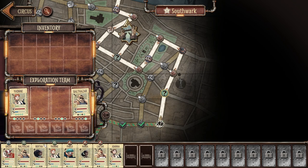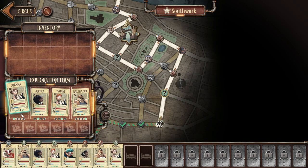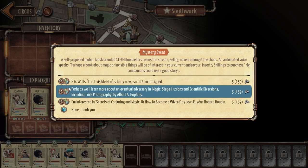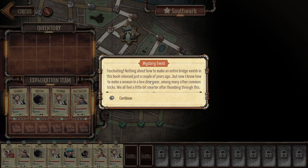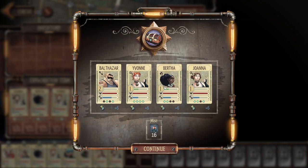We're going to get a mystery event today, which is exciting. I'll put Balthazar in front, Bertha here, Yvonne in second position, and Joanna in the back — going with no clown today. I like that the game tells you where characters perform well on their cards; it gives you all the information you need to make good decisions. It's a mystery event — self-repelled mobokinos. I can insert five shillings to purchase a book. I could buy H.G. Wells' The Invisible Man for loot and morale, or Secrets of Conjuring, or trick photography. I'll do the trick photography one — I feel a bit smarter after reading it. We get plus six morale across my party and 16 circus fame. That was actually a really good event for five shillings.